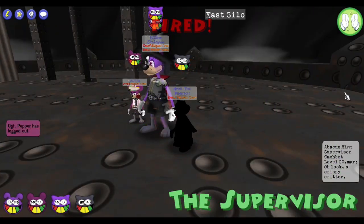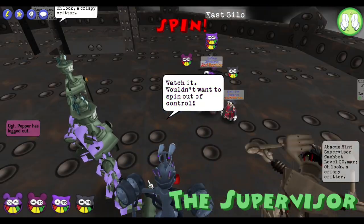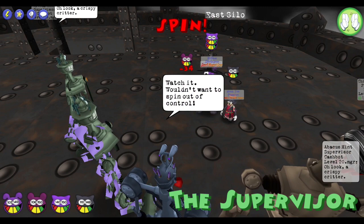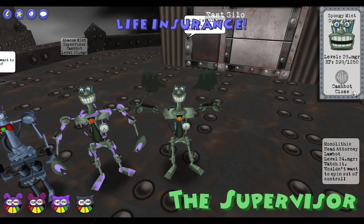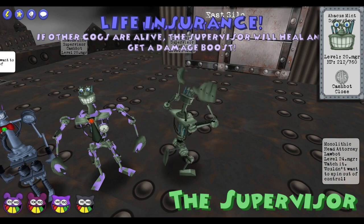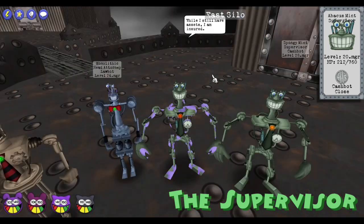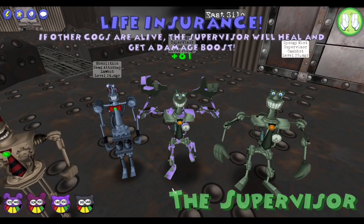The Supervisor is quite literally the opposite. His insurance policy will remain active as long as there is at least one other cog on the field. He will use his insurance policy if he does not have max HP at the end of the turn, granting him 225 HP and a permanent plus 5 damage boost every time he uses it.